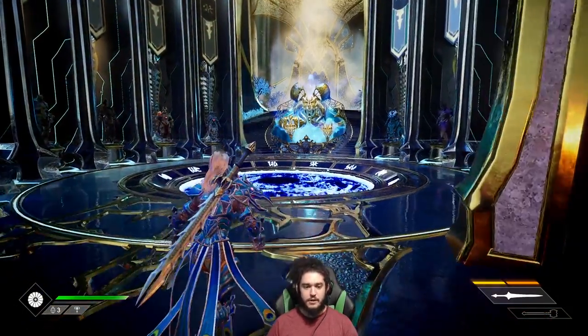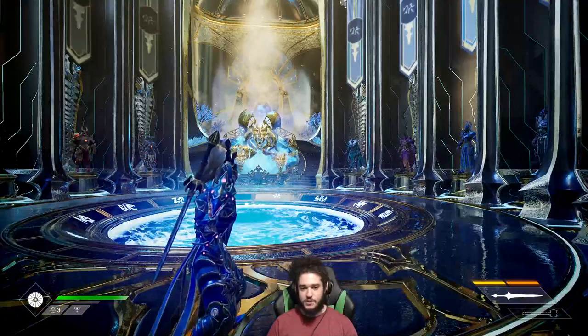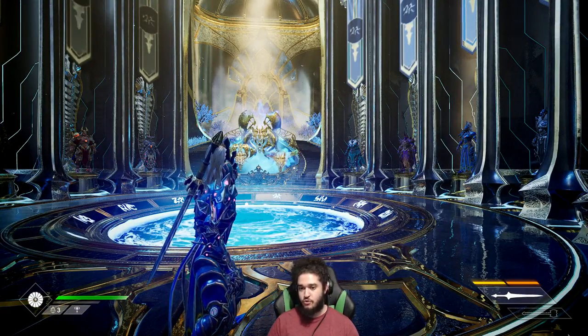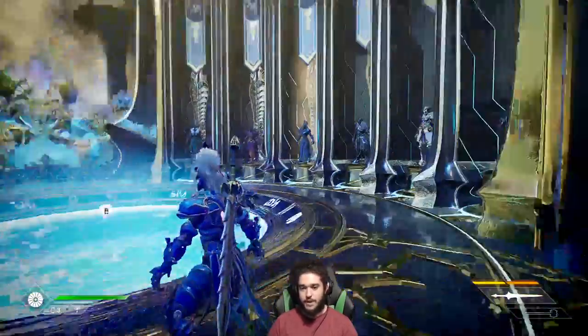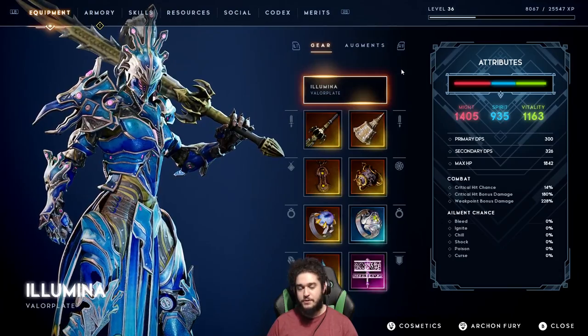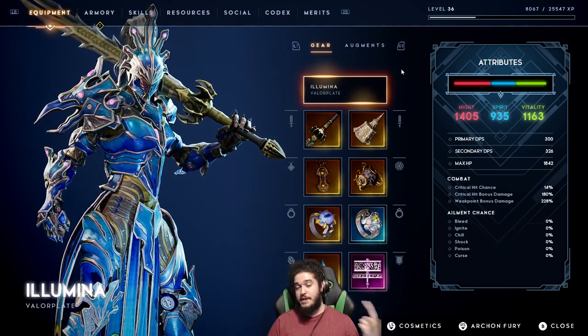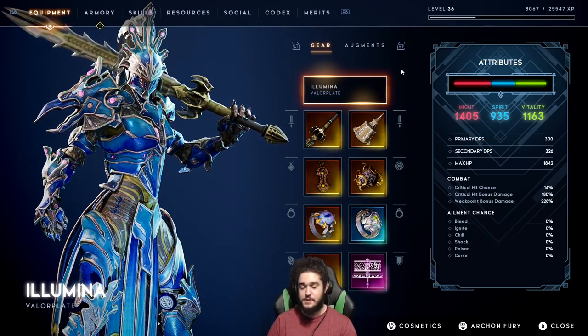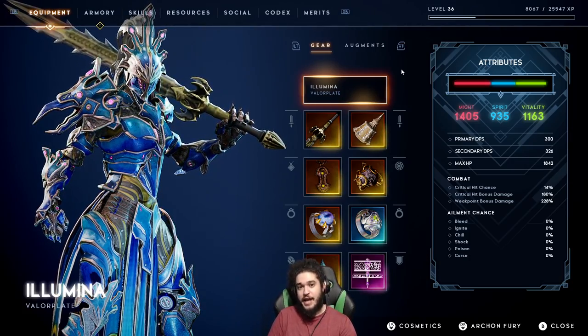Before we start, I want to explain that you're essentially going to be crafting gear based off of what frame you're running and what build you're running. So these are all the different frames, and we won't go into them right now. My character is built around crit, crit damage, and weakness — weakness being revealing weak points on enemies and hitting those weak points for extra damage.